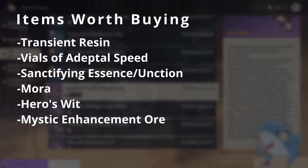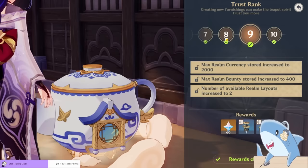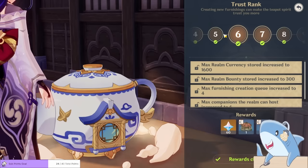After that, you can purchase the artifact leveling items: the Sanctifying Unction and Sanctifying Essence. These items help level your artifacts. The blue ones give the exact same experience as blue artifacts and the purple ones give the exact same experience as purple artifacts.